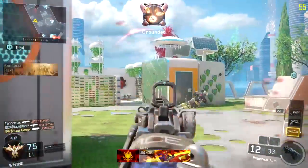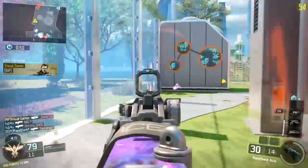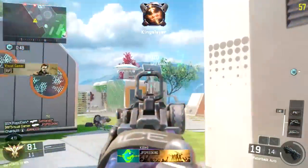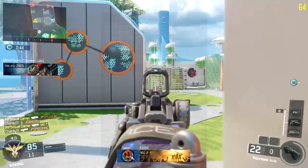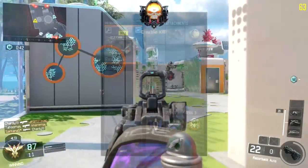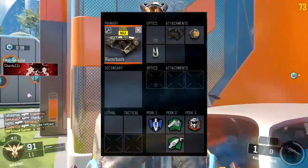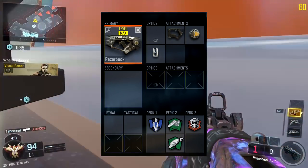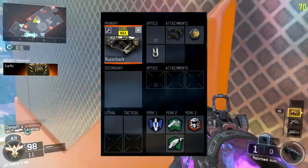The most important thing about this weapon class is the attachments, but the perks right now are just a generic standard SMG setup. I'll quickly put a screen up of the whole class so you guys can copy it if you want. The perks we have are Afterburner, Fast Hands, Scavenger, and Tactical Mask — those are just general perks.